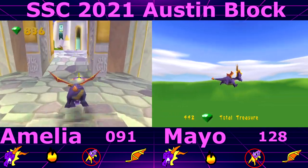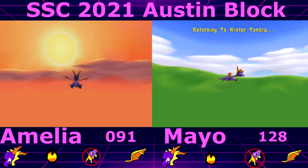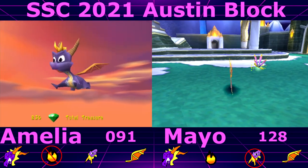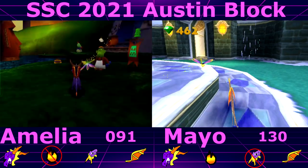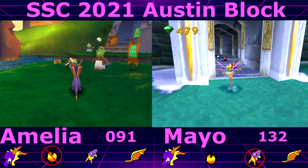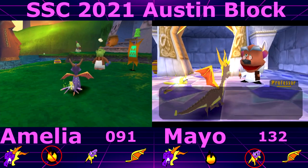Okay so now I can't head bash so now I'll go. This is a mistake but I'm gonna do it anyway. You've got the same problem now — you can't flame. Oh... no wait that's not right. I couldn't head bash. Wait — you couldn't flame initially, then you couldn't glide in Summer Forest, then you couldn't charge in Glimmer, so now you can't flame again.